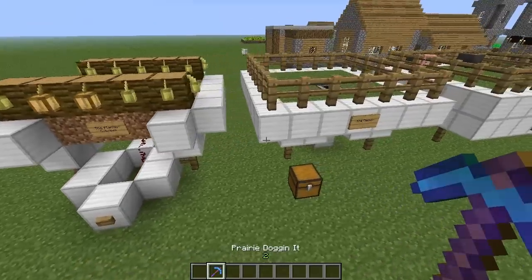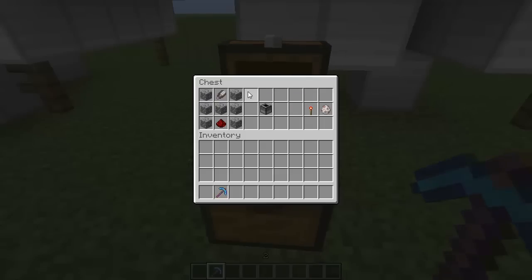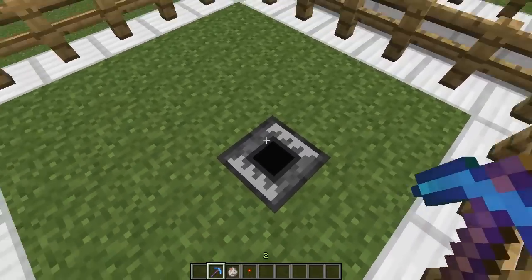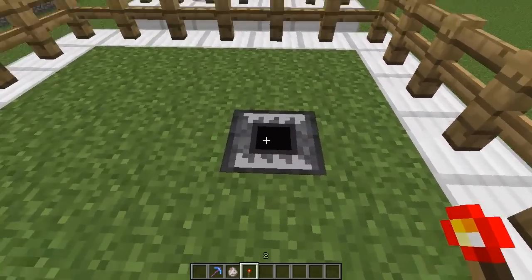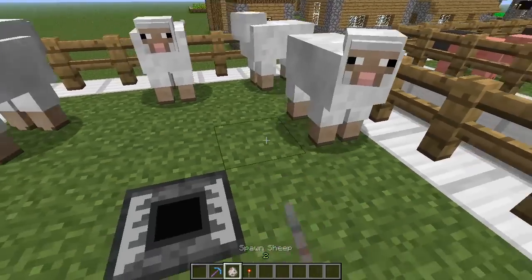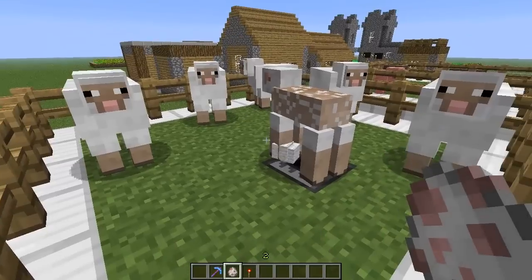The next thing I want to look at is this thing right here called the clipper. To craft it, you're going to take some shears, some redstone, and some cobblestone like this — it's going to give you the clipper. When this isn't powered, it's stationary. When it is powered, we've got some angry-looking teeth that are just chomping. What it's going to do is if you have sheep in a pen like this, the moment these sheep walk across the clipper, it's going to automatically shear the wool for you.